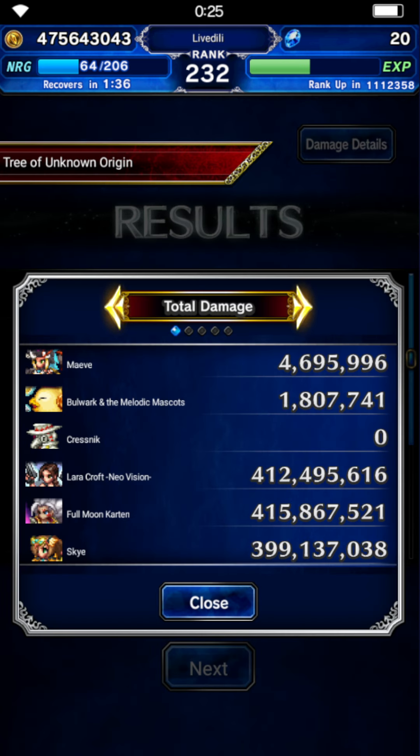Skye had bad variance, and it's also partly due to not being at 200% morale. With 200% morale, Skye is usually at 450 million. Lara is at 500 million, so that's already 950 million out of the 1.1 billion you need. The rest comes from Carton obviously, and Bulwark and Maeve on previous runs were at 5 million each — just chip damage.